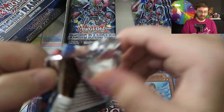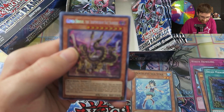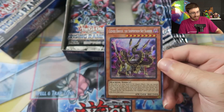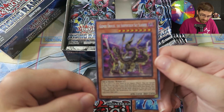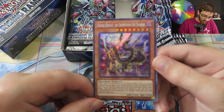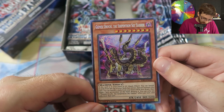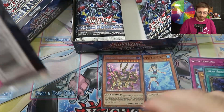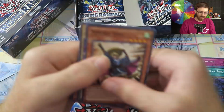Going back to Nationals — we pulled Gizmic Orochi the Serpentron Sky Slasher. A lot of people are hyped about this card. It's a level eight machine monster. Quick effect: if this card is in your hand or graveyard, you can banish eight cards from the top of your deck face down and special summon it. You can also banish three cards from your extra deck face down, then target one face-up monster on the field and destroy it. You can only use one effect per turn.